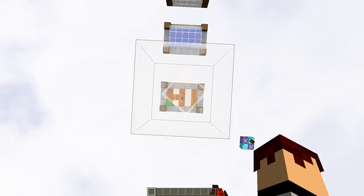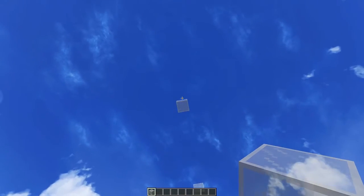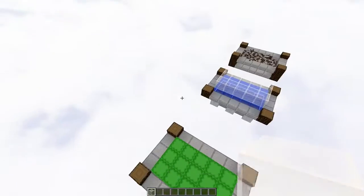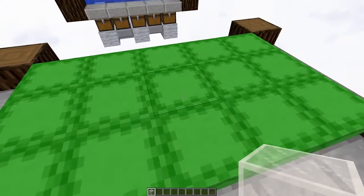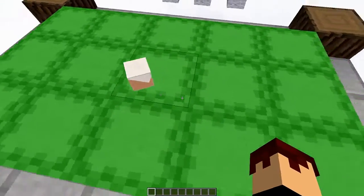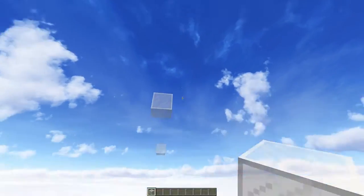So if we throw this down right here, you can see we've hidden just a little high underneath all those shulker boxes. And if you wanted to, you could make this way, way higher up and write a really, really big message. As you can see, there's no way to see this down below, but once we throw our block of glass down, we can actually see through those boxes, which is really cool.